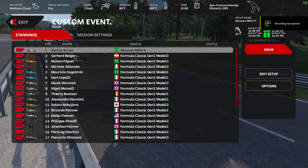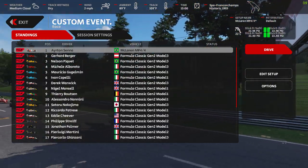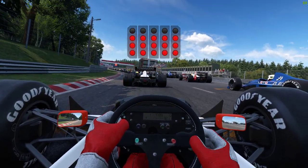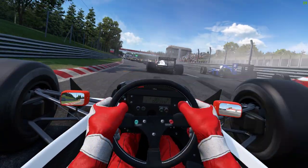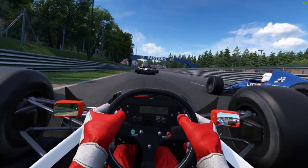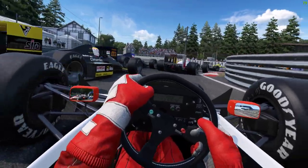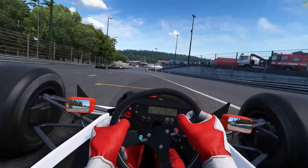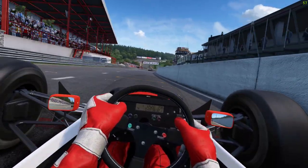The air temp is 32 Celsius. Here we go — AMS2 and we're doing a bit of retro stuff. We're in the McLaren MP4/4, in a field that's got all the right libraries and drivers' names from Race Department. That was a bit close. So we're at Historic Spa.